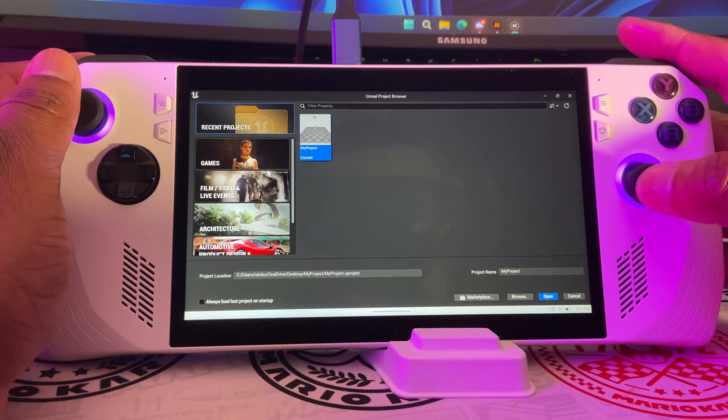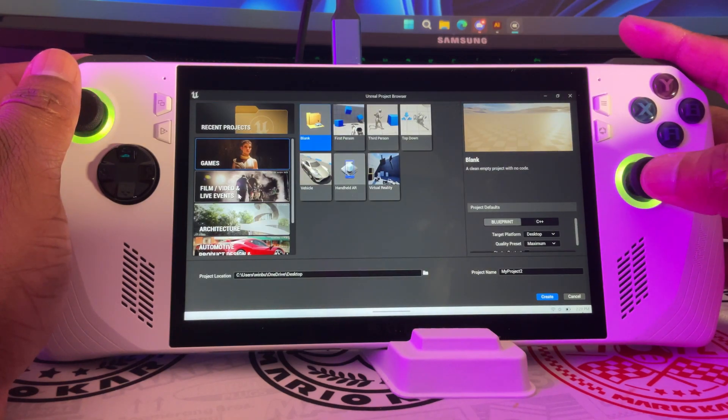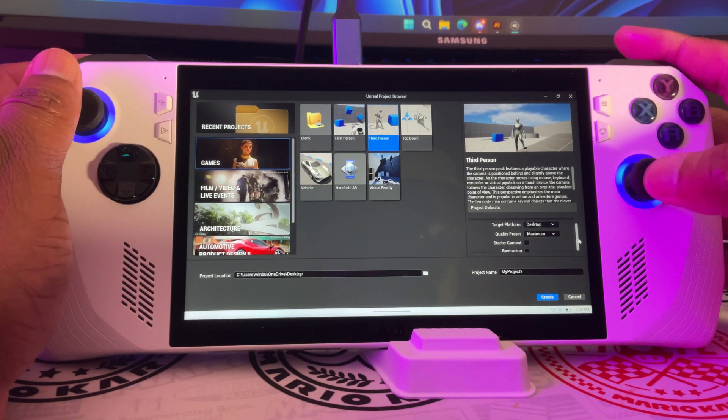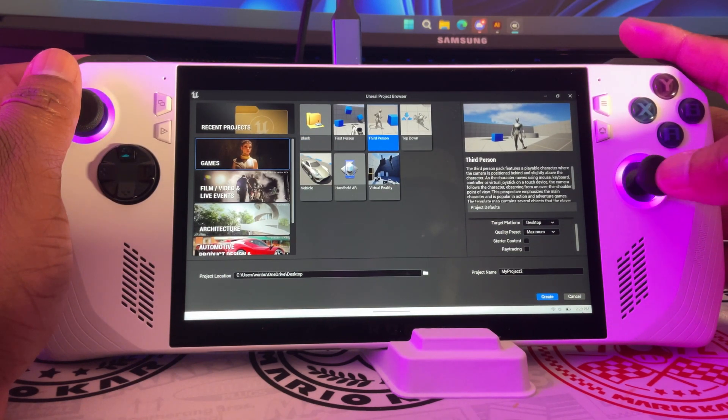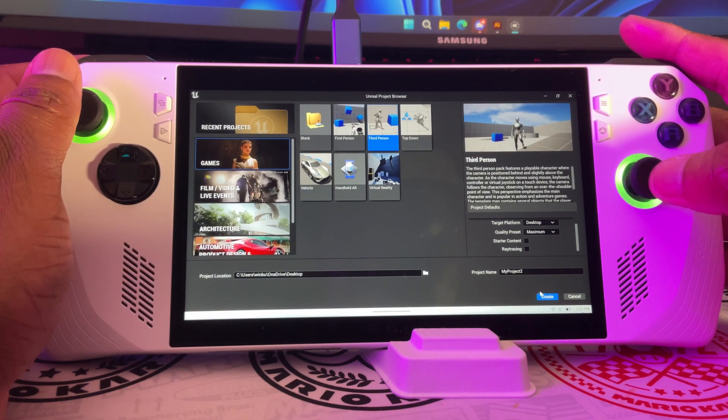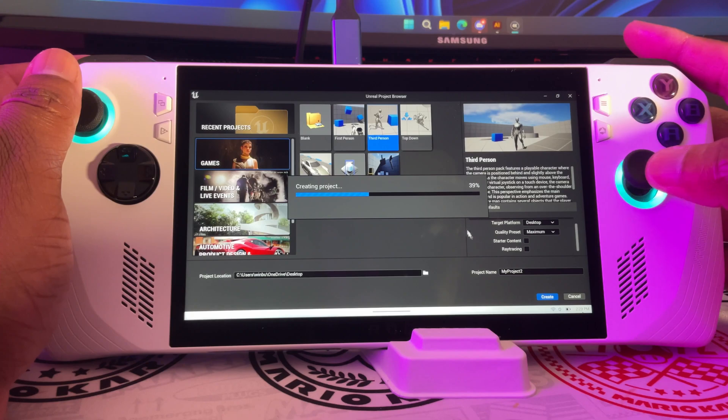The next test was to go over to the templates and make a third-person game — would it run, and would it work with the controls already built into the system? I started up a brand new project from the templates, again without ray tracing since I wasn't sure how it would run. Once I had everything installed and shaders compiled, it looked like it worked.